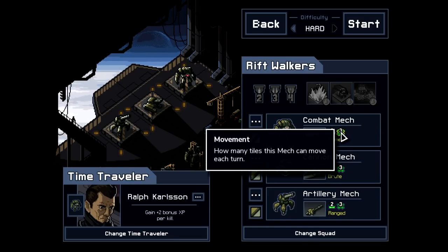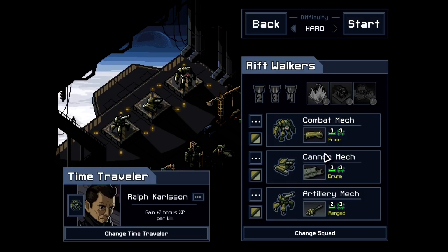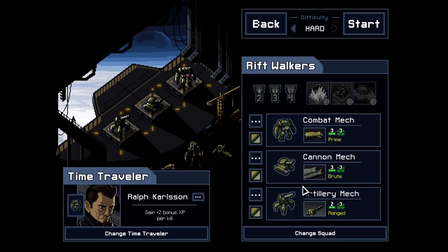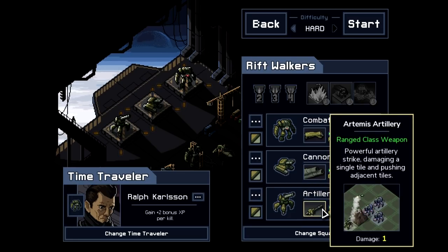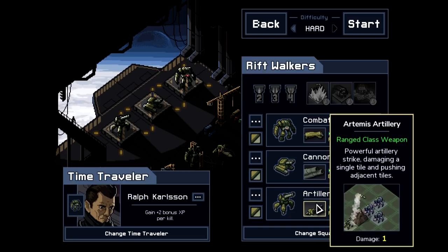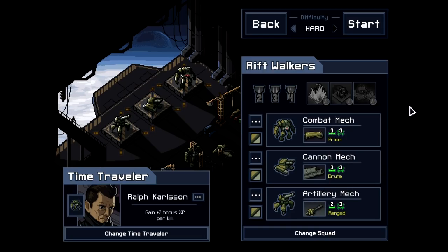The Combat Mech has three health and three movement. Same for the cannon mech — three health, three movement — but its gun only does one damage. In exchange for not being right next to the enemy, we can push them and do one damage at range. The artillery mech with two health and three movement can shoot over top of things — around a mountain instead of through it — hitting the target and shoving all four tiles around it. One damage where it lands and everything else gets pushed away. We'll see those in action and it'll make a lot more sense when we do.